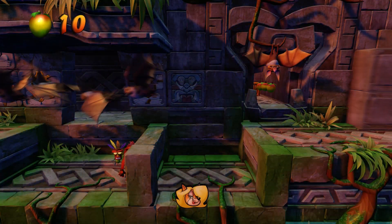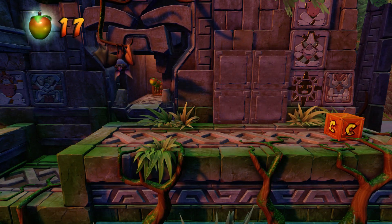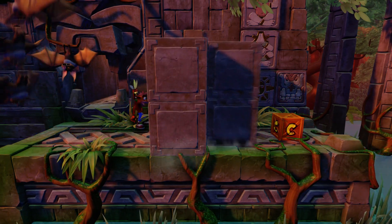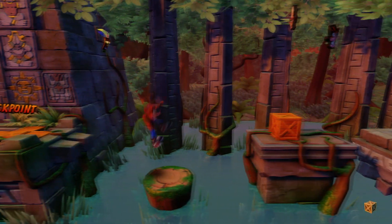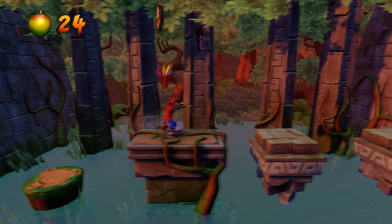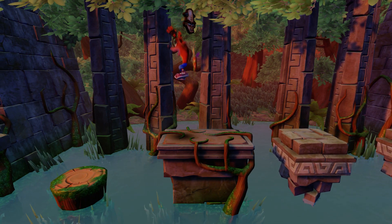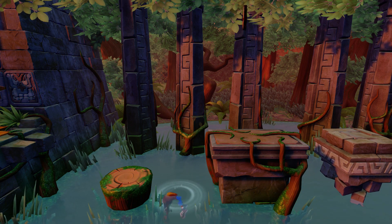As for the bats, you can kill them by spinning, but I recommend not doing that because there's a chance you might get hit and lose your Aku Aku, or worse, have to restart without it. Just wait, do not rush — go underneath them. Do not break the bryo token crate accidentally; the number of times I accidentally spun on it was painful. If you miss that bryo token, you'll have to restart because in the N-Sane Trilogy bonus levels require you to get all crates, and they count toward your total.